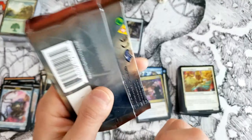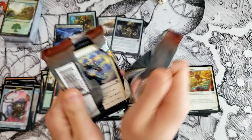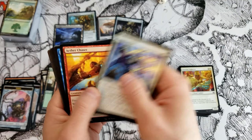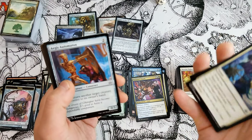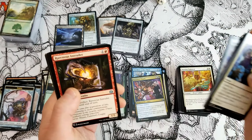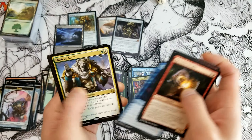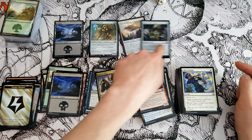Last pack — show us something great, please. I'm not feeling great about this one. I don't think we did it, guys, but that's okay because we got — Oath of Ajani. Well, that's not great, but we did get a Walking Ballista and we did get a Heart of Kiran. While we're here, why don't we open up some other packs I have.